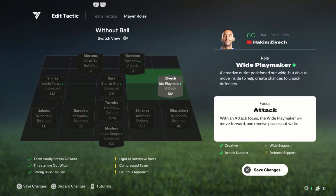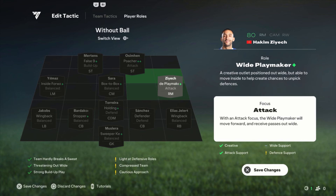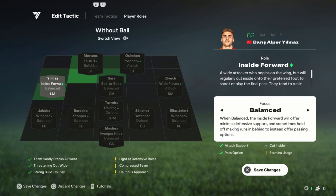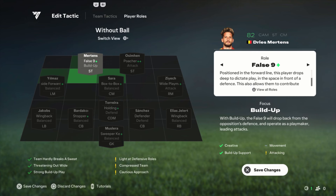Then Torreira — I always like to play with CDM on holding and defense, so he's playing really really defensively, like a slot on your defense. Really important. Then Ziyech is a wide playmaker focused on attack. I tried a few things but this worked the best for me because he's not really a winger. This makes him go more inside to the box where he can do some finesse shots. He's left-footed, so yeah this was working the best.